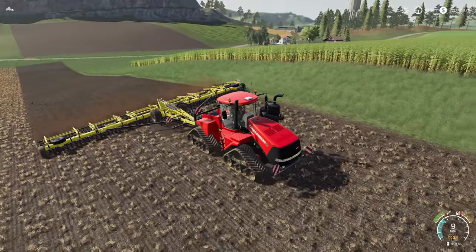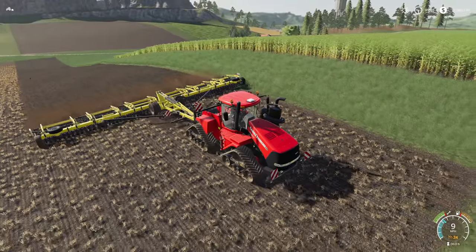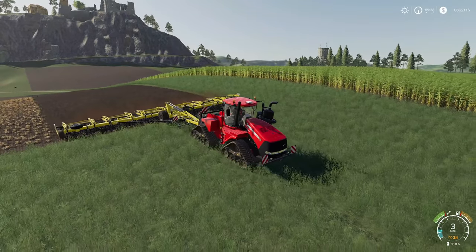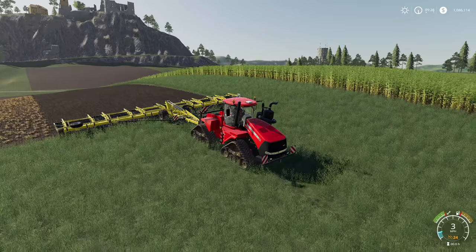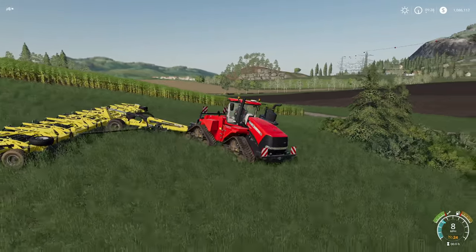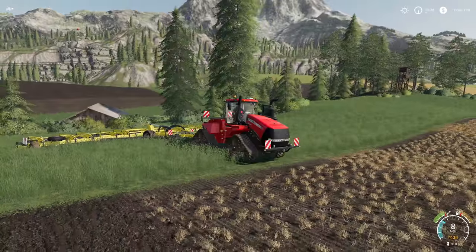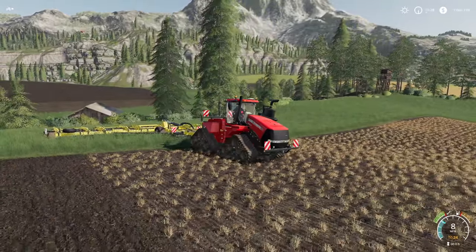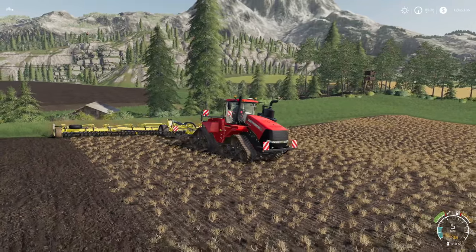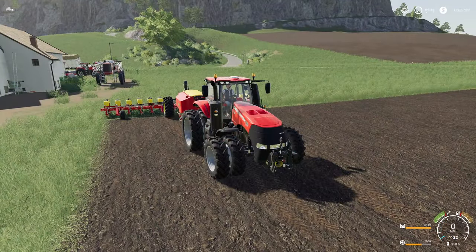Step one is to cultivate. You can use any cultivator that you'd like. I prefer to use larger ones with larger tractors, and I also prefer to use a worker, but you don't have to. You could use a small cultivator with a big tractor or a big cultivator with a small tractor. This step doesn't matter how you do it — it just matters that you do it. The reason we cultivate instead of using a direct drill is because that will not work; cotton requires a planter.